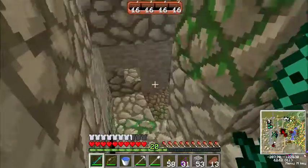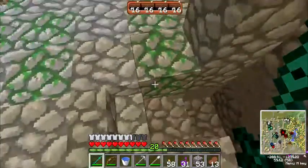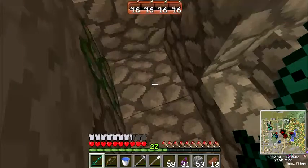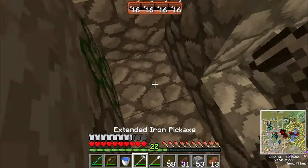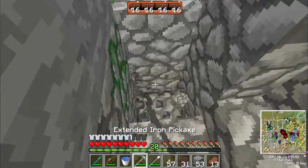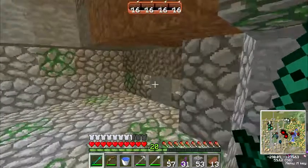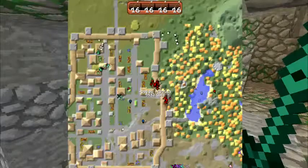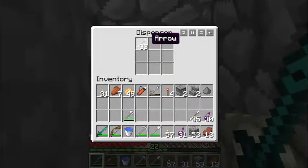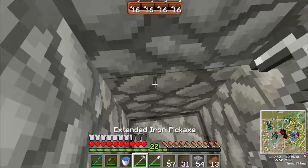I hear zombies and skeletons. I think this was supposed to be the route down normally. I heard a skeleton fire an arrow. Oh, that's a dispenser. I don't need that, but it gives me a pretty good idea of what I'm looking at here.